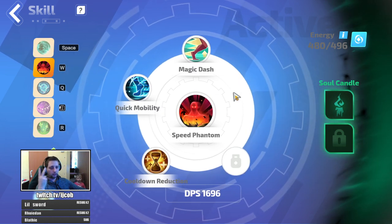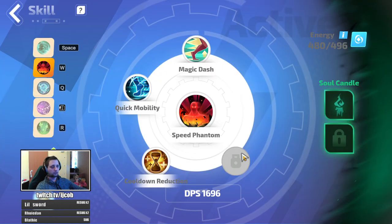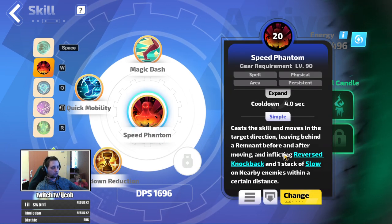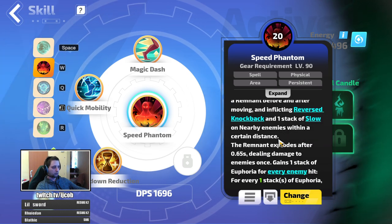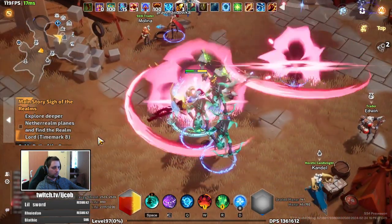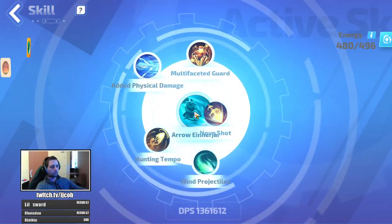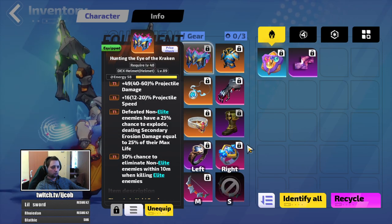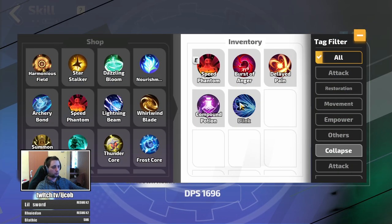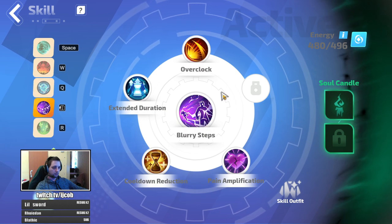For the movement skill there are two options: speed phantom or blink. Blink lets you traverse the map faster because it has a one-second lower cooldown. Speed phantom gives you the possibility of grouping monsters together through its vacuum effect — everything you hit in the circle gets pulled to the middle, which helps the ARRs deal AoE damage and helps your helmet explode monsters better. I'm using speed phantom, but for lower maps I would use blink just to move faster.